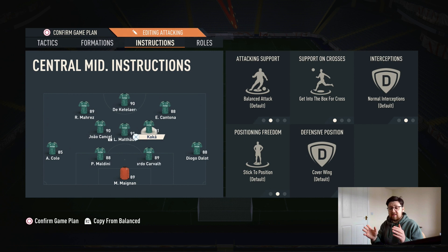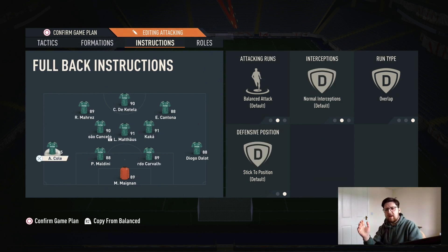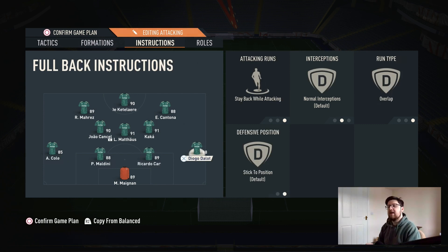Essentially, most of these tactics are to ensure it defends in a 4-4-2. So when you aren't on the ball, Mara's will be your left mid, Kaka the right mid, Mateus and Cancelo in the middle, and Di Catalaire and Cantona up top. On the offence it will play in the 4-3-2-1 shape, but the idea is that on defence you want to be on a 4-4-2. For your wing-backs, the left back is your more offensive full-back, so you want him on balanced overlap. On the right-hand side, go with stay back and overlap — they will only overlap when it's absolutely open and necessary.